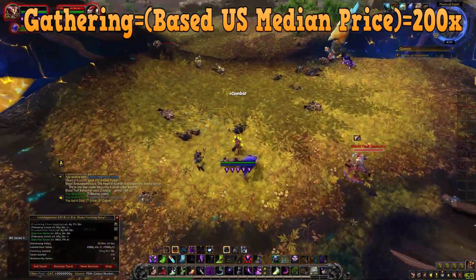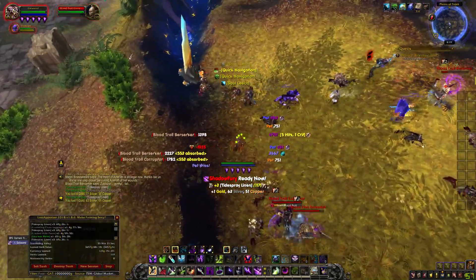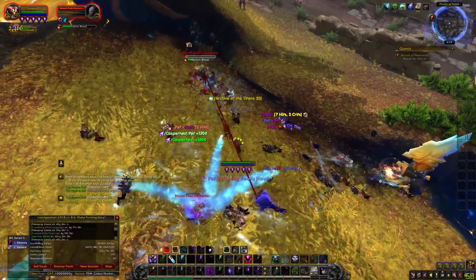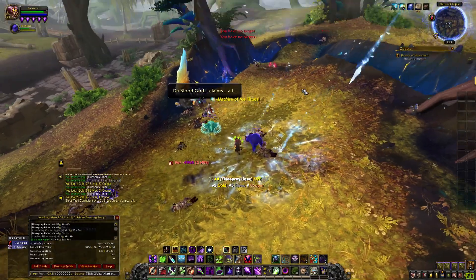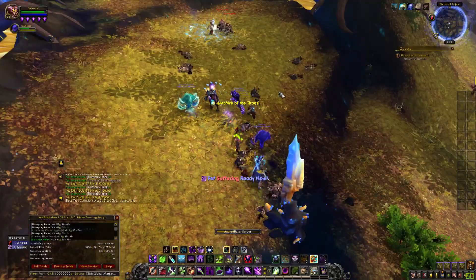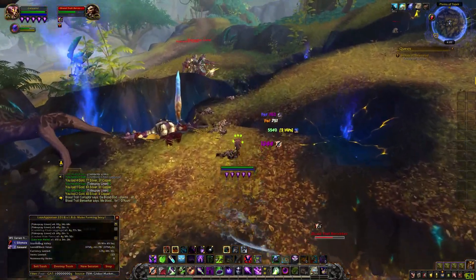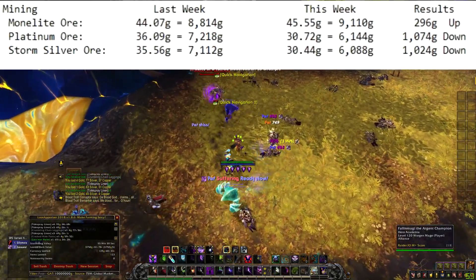We're going over gathering, U.S. medium price equals 200 times. We're going to add some crafting things — not all, because some of them are just useless or not worth it. This guide is meant for people who don't want to sit there for 30 minutes going through the Undermine Journal. If you appreciate someone doing this, going through all the formulas and stuff, let me know in the comments and hit that like button.